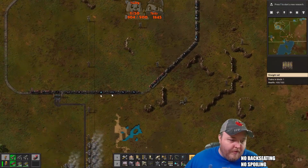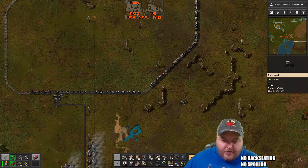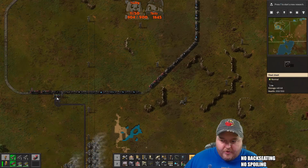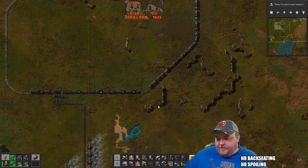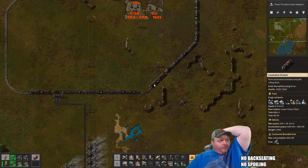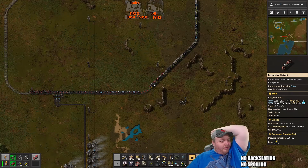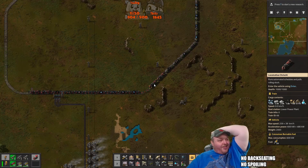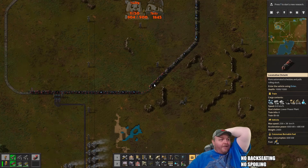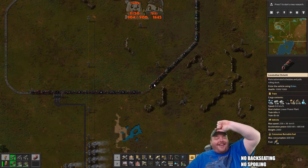Whoa whoa whoa whoa — how are these full? Barely full. Photoshop stream tomorrow — I don't know, is that what's winning? Is that what we're really doing? Blech. Witcher 3 has 11 votes, Minecraft has 10, and Photoshop has 12. Okay — oh you guys.